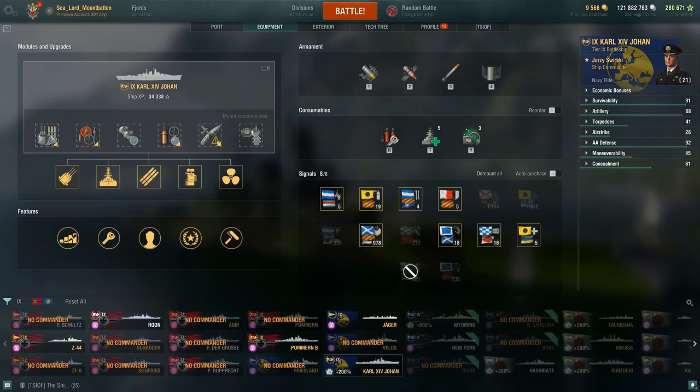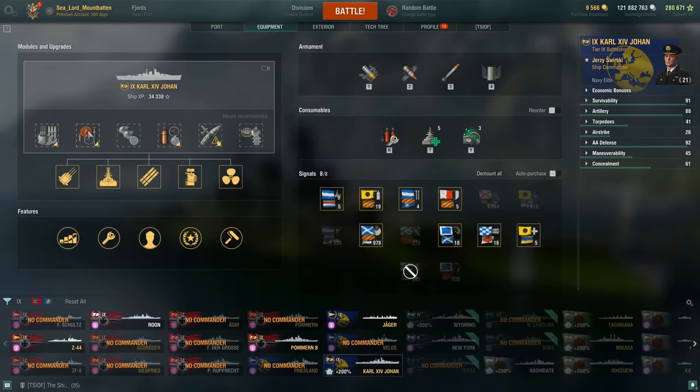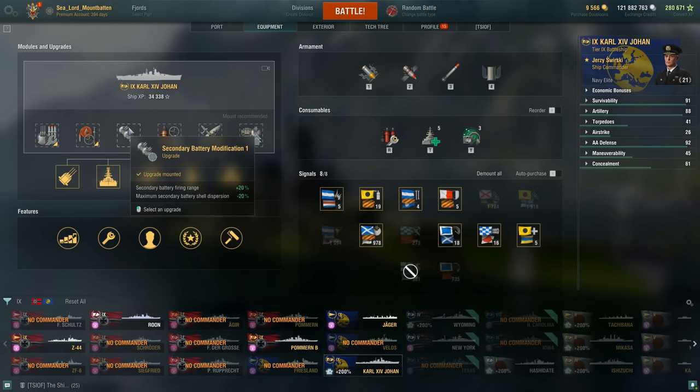Starting with modules: Main Armaments Mod 1, giving a 20% reduction to the chance of main turrets and torpedoes becoming incapacitated, 20% buff to reload time, and 50% buff to survivability. Normally on a secondary build I would take the secondary module here, but the torpedoes are too important. Then Damage Con Mod 1, reducing fire chance by 5% and flooding chance by 3%. Then Secondary Battery Mod 1, giving a 20% buff to secondary range and 20% buff to their dispersion — so they shoot further and more accurately.